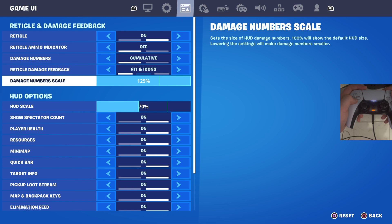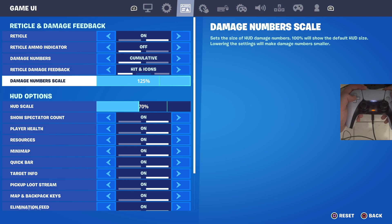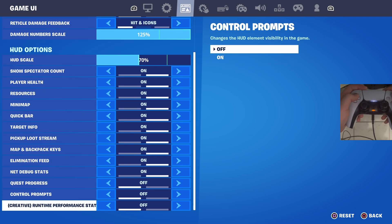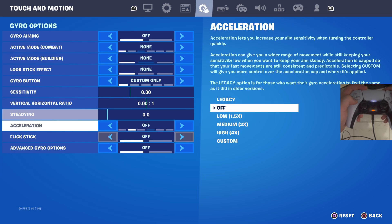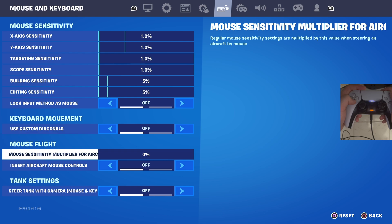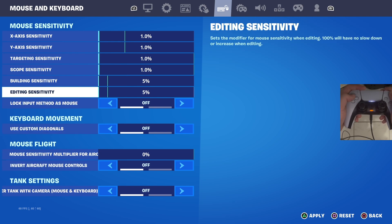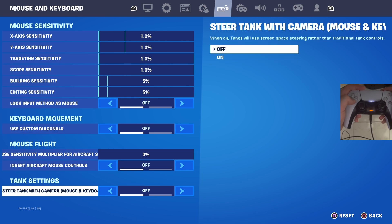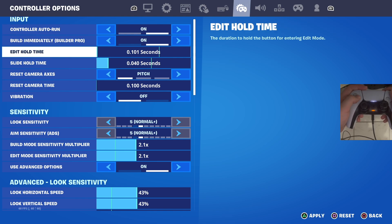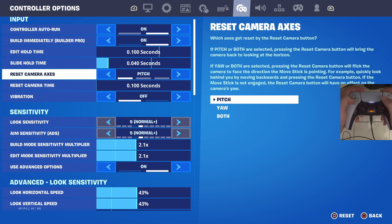For reticle and damage feedback I play with cumulative damage numbers, hits, and icons. My damage number scale is at 125 and HUD scale is at 70. For gyro settings — just like replays — if you don't use gyro, turn all of these off to lower input delay. Same for mouse and keyboard settings: turn everything to the lowest possible settings. For controller settings: auto-run on, build immediately, builder pro on. Edit hold time is at the lowest, and slide hold time is at 0.04.